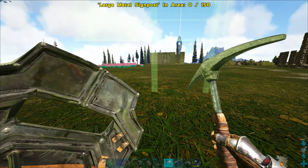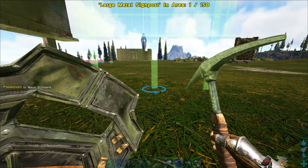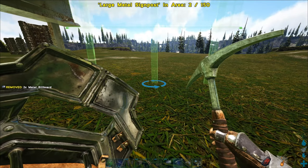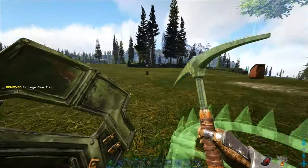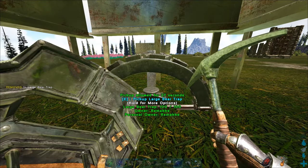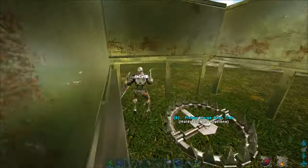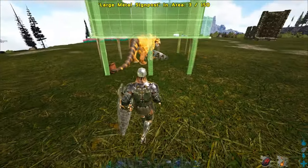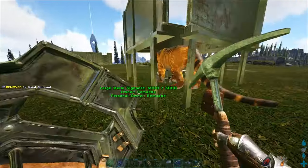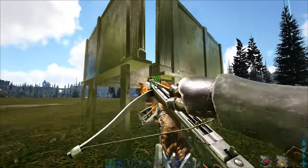For strategy number one with metal billboards, just place three in this layout here and put a bear trap in the middle. Wait until it's active, then get the aggro of a Thylacoleo. As soon as it's stuck in the trap, just close the whole thing up — now it's stuck in there and you can start hitting it.